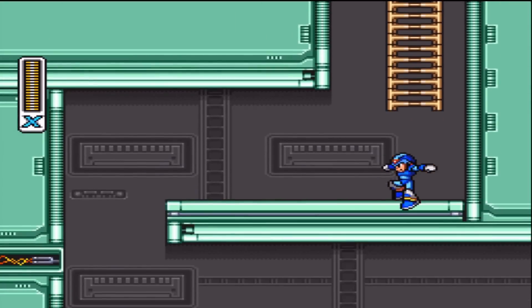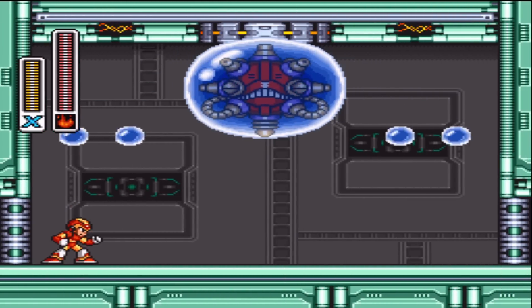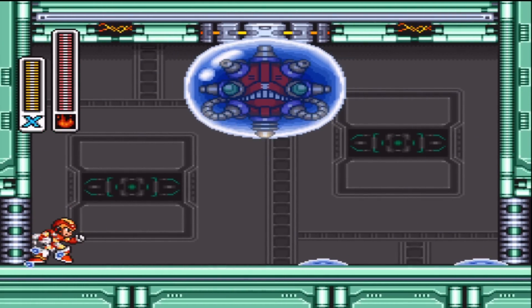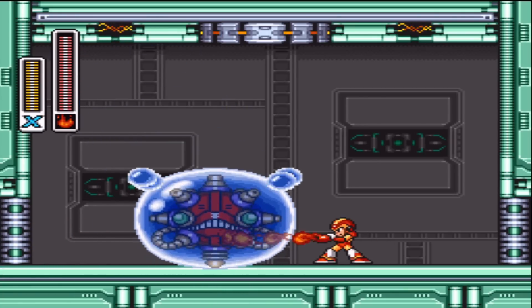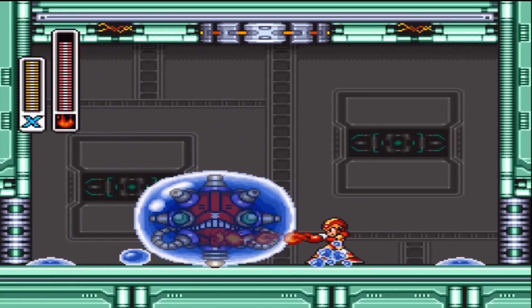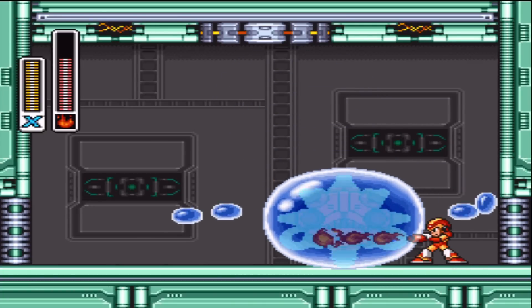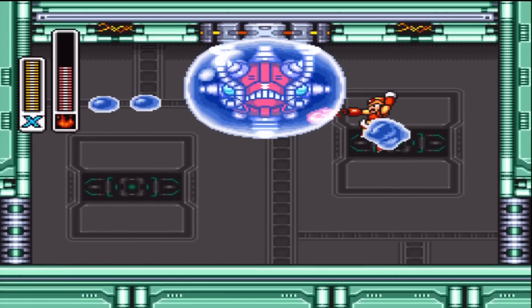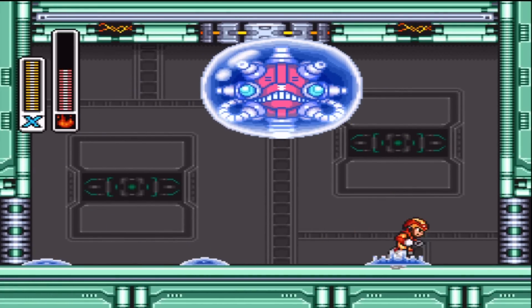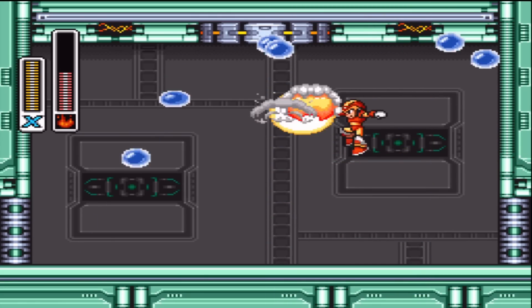Now, this is one of the few stages in the game that actually has a mid-boss. I'm going to go ahead and switch my weapon over here. This is the Jelly Man - I actually don't know what his name is, so I'm just going to hit it with fire. This is kind of the reason I went and got Flame Mammoth early, because it makes it very much easier to beat him when you have that.